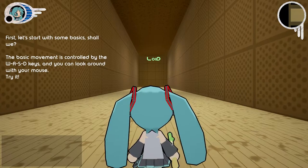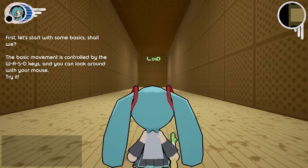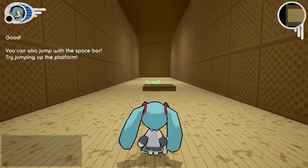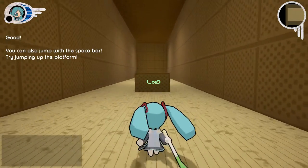The basic movement is controlled by the WASD keys, and you can look around with your mouse. Try it! You can also jump with the spacebar. Try jumping up the platform.